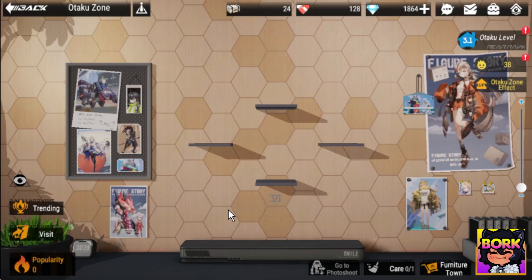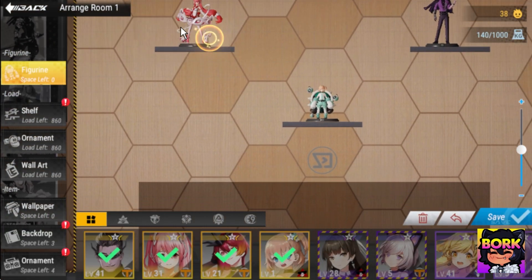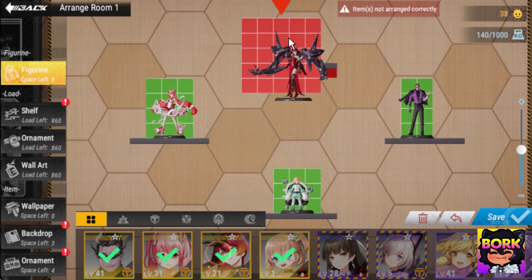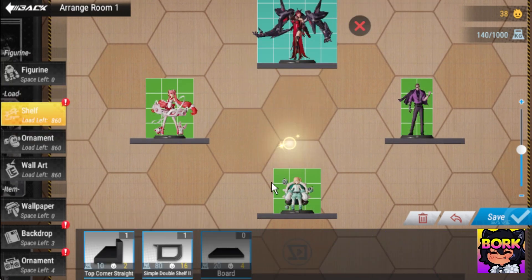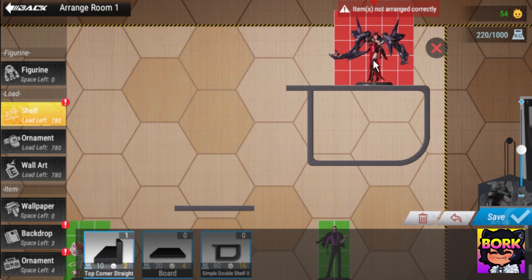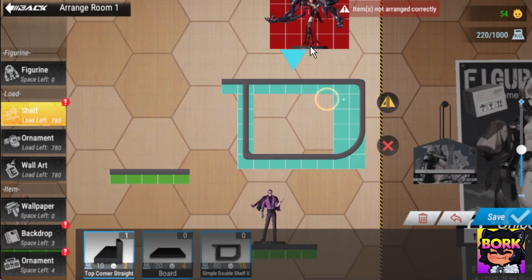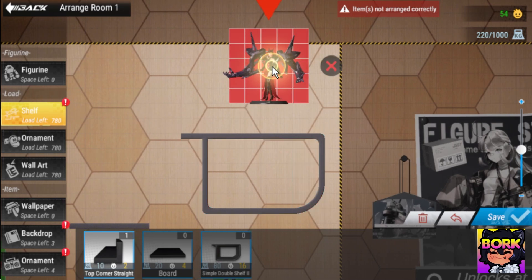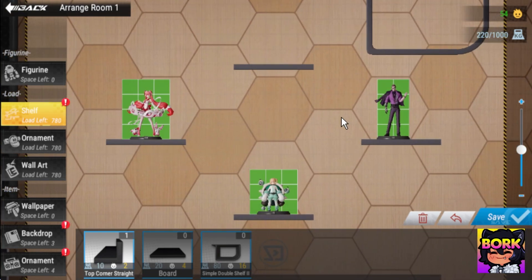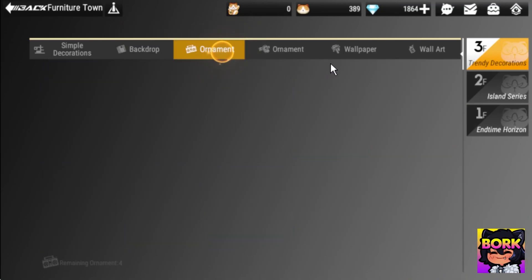My favorite section is actually going to be this Otaku Zone. The reason why is because I can actually set my figurines on a shelf and place them in different areas. For example, I want her to be on this shelf, or I want to use this giant shelf where she can stay like she's the queen of the corner — raining down upon the other figurines. And if I save it, it looks a little bit awkward, but the point is this area is probably my favorite just because you have such customizability and you can buy furniture and everything.